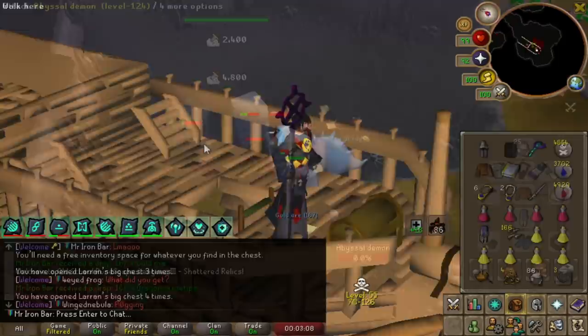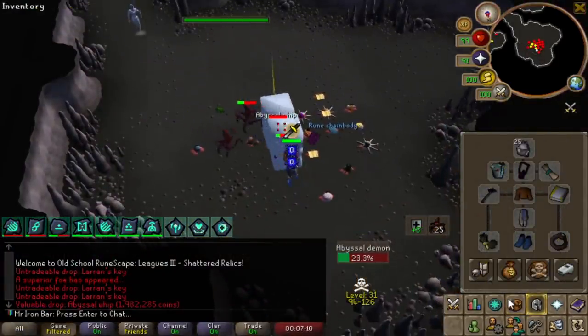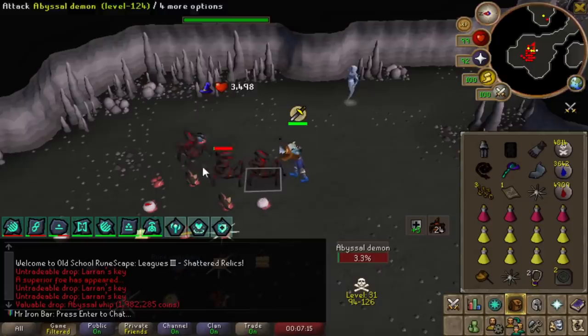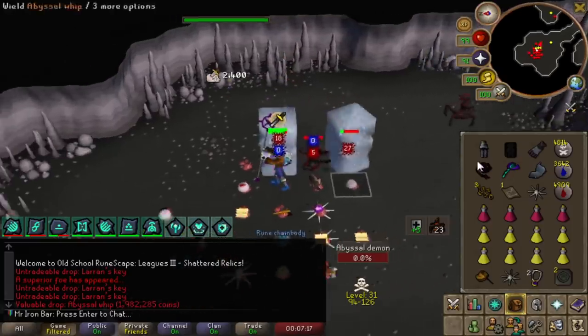Oh, I got a whip — yes, I really need one, because my tentacle is about to run out and we're not getting the lance anyway.